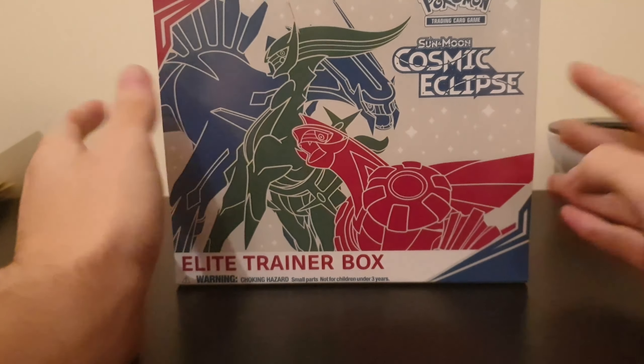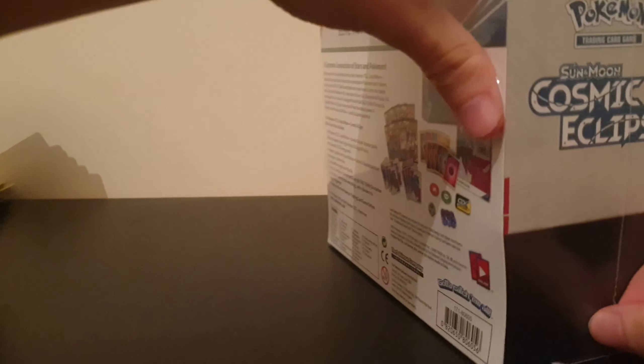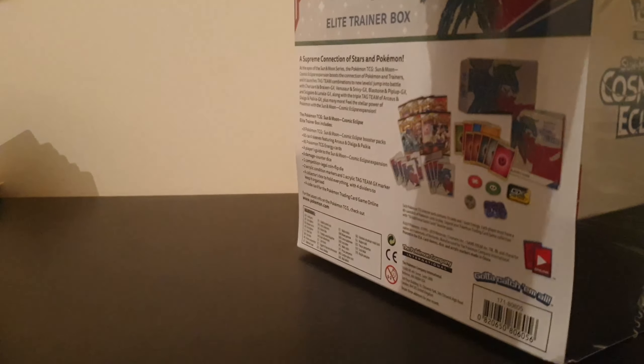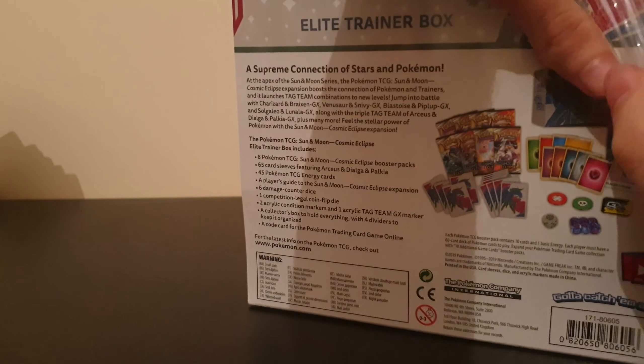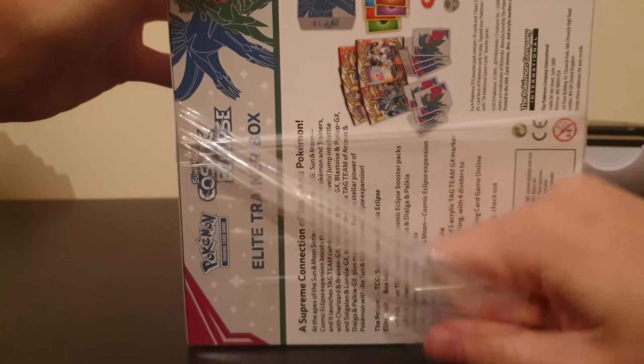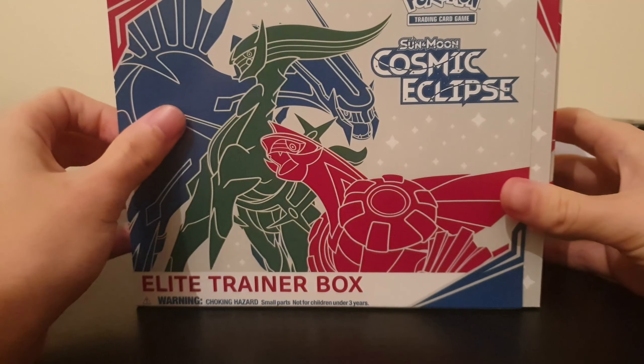Welcome back everyone, with a Pokemon TCG unboxing. Today we have the Sun and Moon Cosmic Eclipse Elite Trainer Box. It's going to be weird to say Sword and Shield soon because it comes out very soon. But last time we opened two booster boxes of Cosmic Eclipse, and the first box we got a Rainbow Rare Charizard and Braixen, which was just insane, and then the next one we got a Secret Rare Draw Energy and a Full Art Lillie's Full Force.